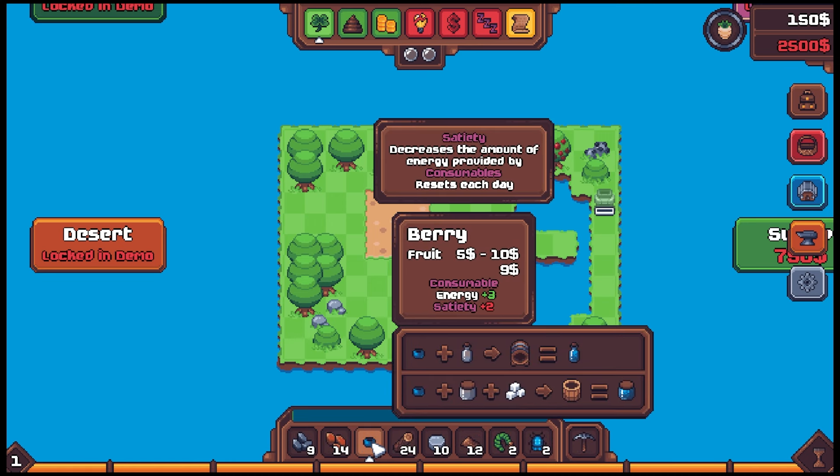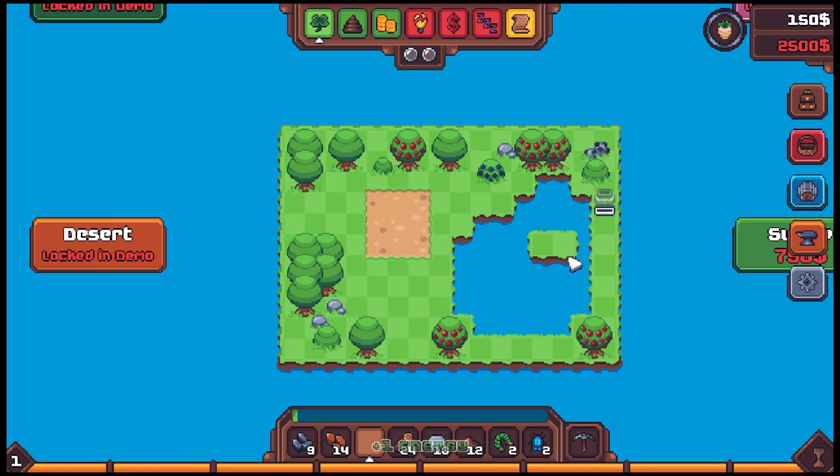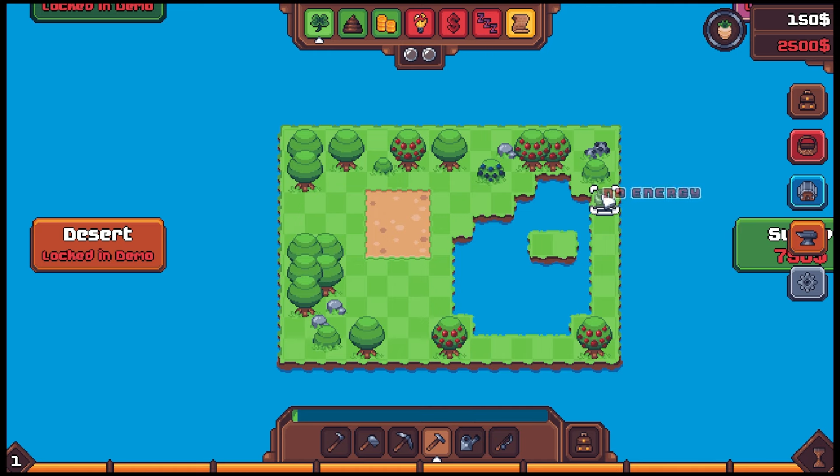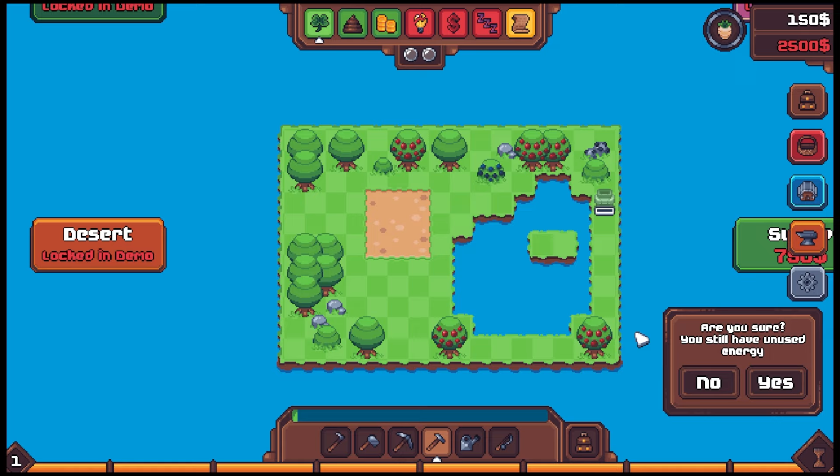We do have an energy debuff — we could eat some berries. Let's eat a couple berries. We got a little bit of energy. Can we load the furnace? It has to be built first — right, I forgot. The hammer — let's hammer it out. No energy, can't build it. Kind of a bummer to eat the berries. I have five energy left, I don't think there's much I can do.